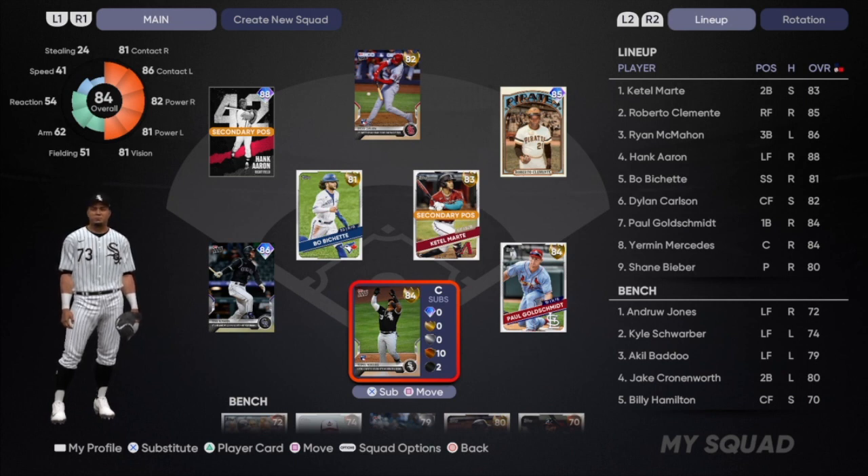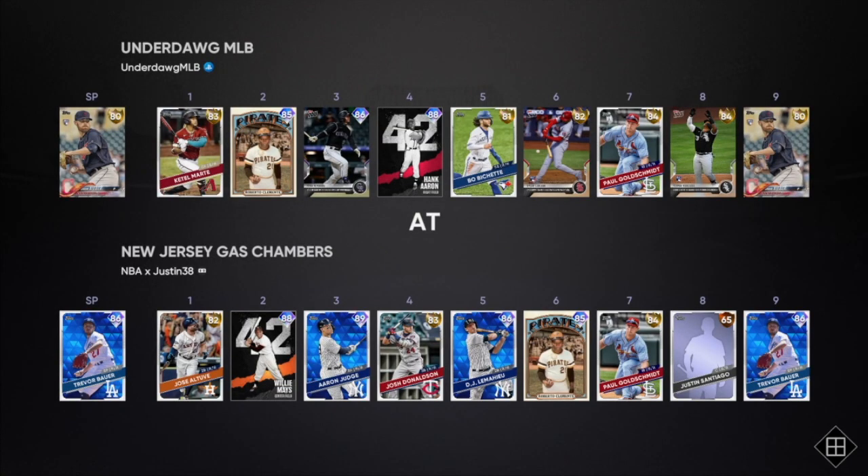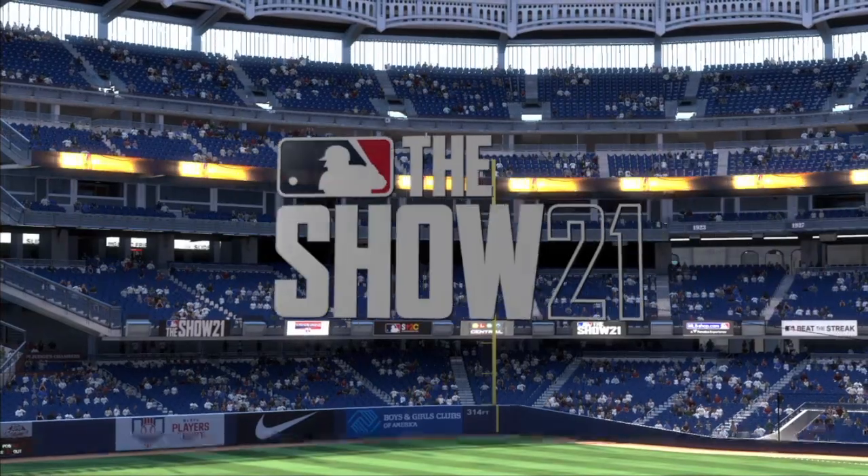That is the Opening Day lineup for Underdog MLB — I hope you guys are as hyped as I am for this new game. Let's hop right into our very first ranked seasons game. Our opponent today has a pretty good lineup — he's going with the 86 Trevor Bauer. He is an Xbox player, so hopefully that's good for us as he's likely new to the game. He has 88 Willie Mays in the 42 Series, Roberto Clemente, Paul Goldschmidt, Diamond Aaron Judge, and Diamond DJ LeMay.